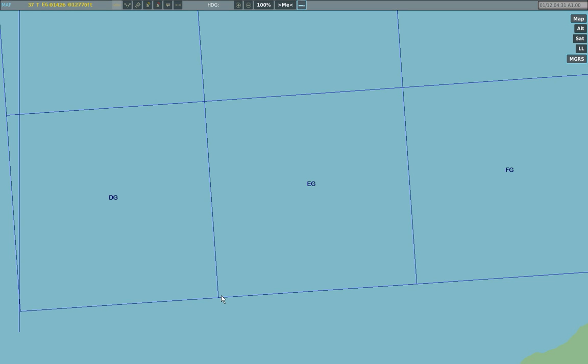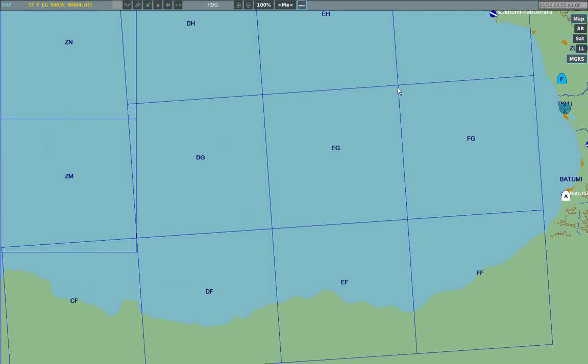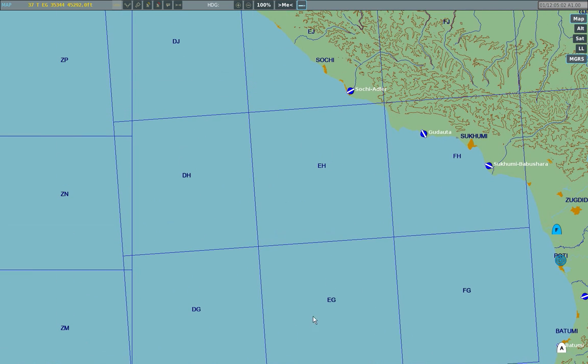An MGRS coordinate consists of 2 letters followed by 2 sets of up to 5 numbers. The first set of numbers is how far east the coordinate is in that lettered square, and the second set is how far north. See how the first set is increasing as I move the cursor to the right, and the second set will increase as I move the cursor up. Once it reaches 99999, it rolls over to 00000 and the letters change. The letters are also set up so that the first letter increases as you go east, and the second increases as you go north — so the grid north of Echo Golf is Echo Hotel, north of that is Echo Juliet, and the grid to the south is Echo Foxtrot.